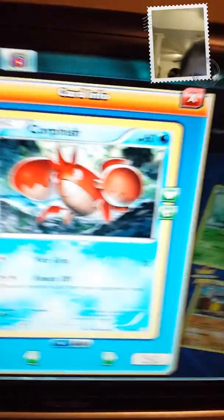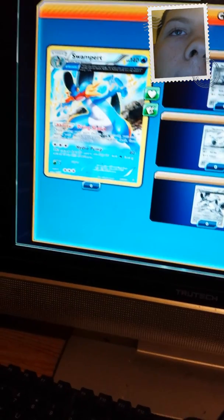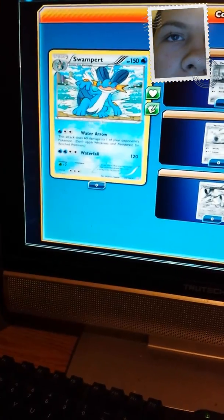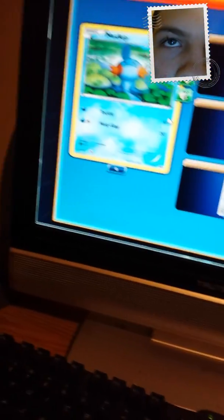But we don't have Aerodactyl, do we? Oh no, we don't. We don't have it yet. I wish. Let's see — Swampert. There's a rare reverse holo, and this is the foil. The ancient trait is gonna be foil, but this is always a non-holo. That's a rare reverse holo. That's the promos for here.